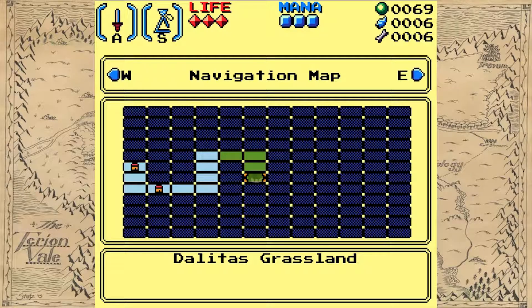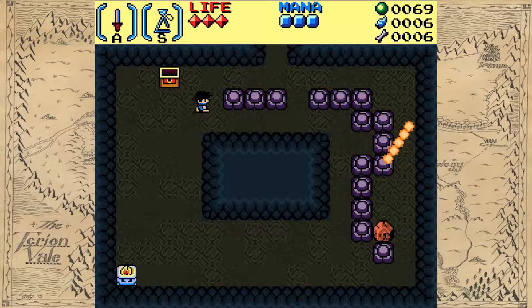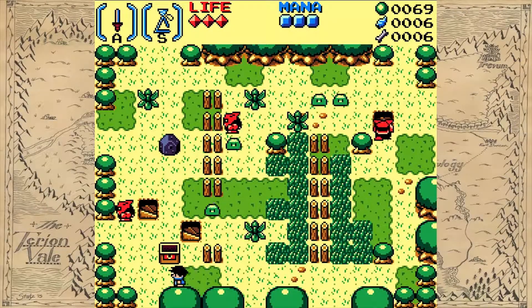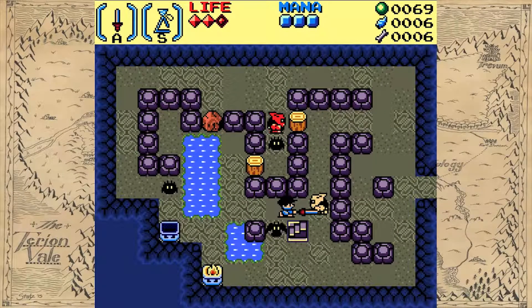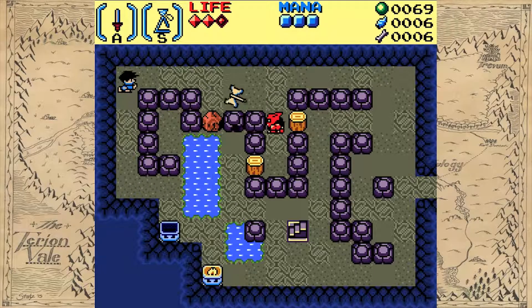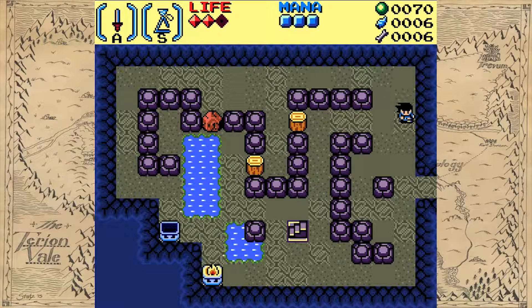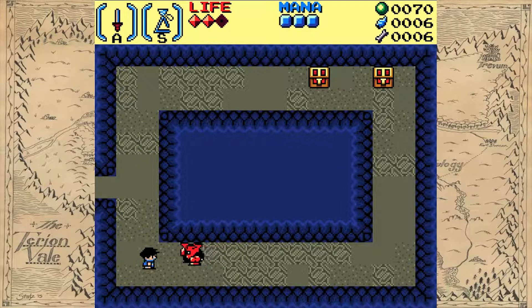Everything's looking good — I'm definitely digging this game. We'll play for a bit since it doesn't have a save feature, or if it does I don't know how. Maybe there's an item or a person I have to talk to, or it just might be that saving isn't implemented yet. This is some random layouts — there's definitely randomization here. I don't know how he built or implemented any of it, but it's pretty impressive. This is definitely a playable game right now, even in its current state.